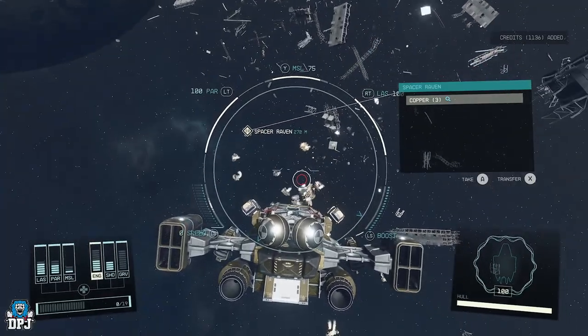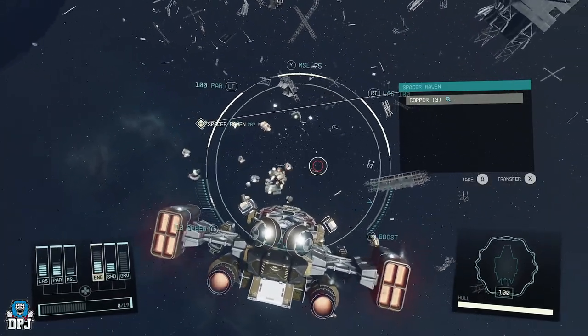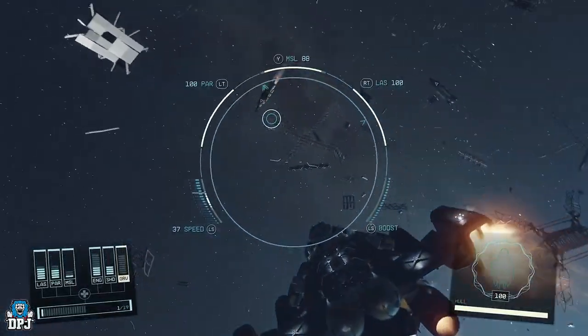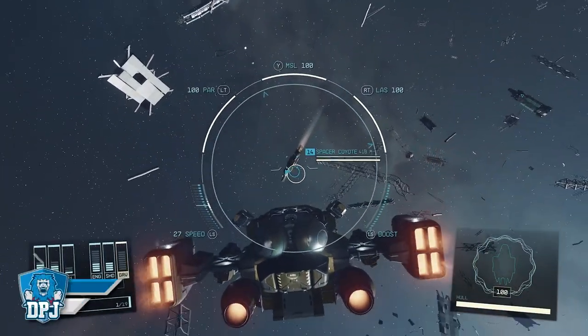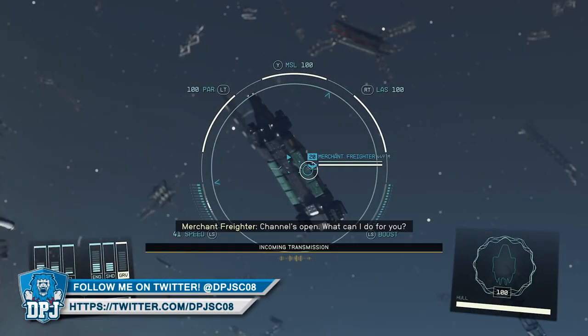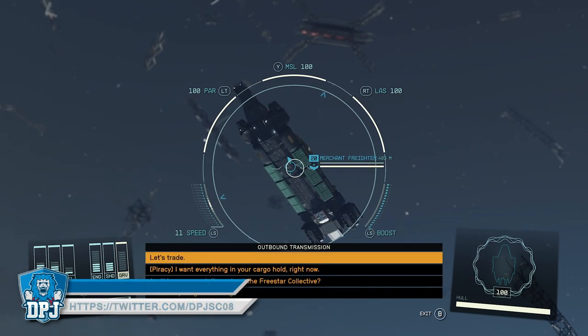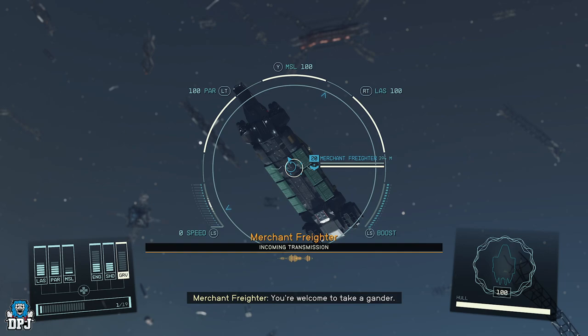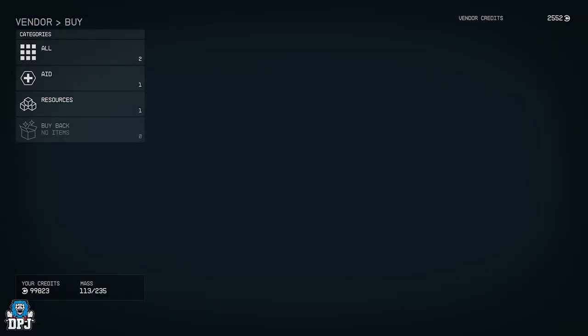Another way — though I don't have footage for this — is when you save people from an attack. Say a UC ship is being attacked by spacers: you kill those spacers, the UC ship hails you and thanks you, and you can ask them to pay you in parts by saying your ship needs a repair. They will give you ship parts before they go on their way.